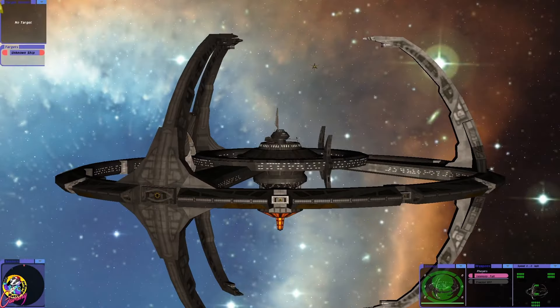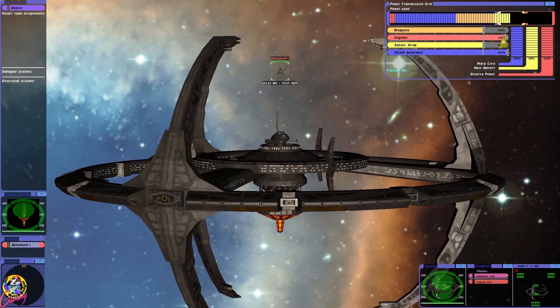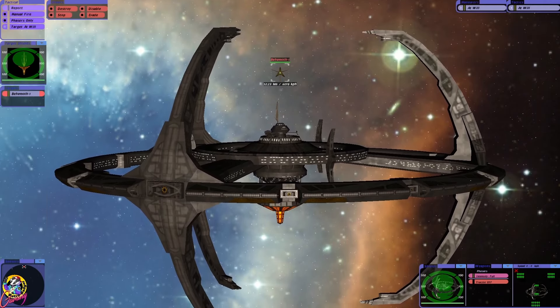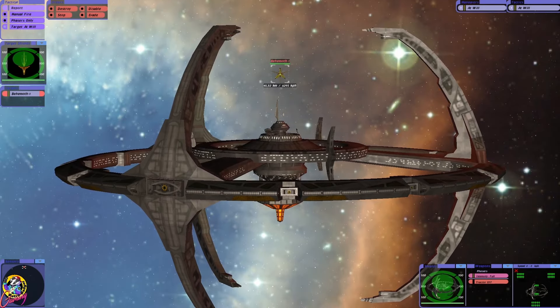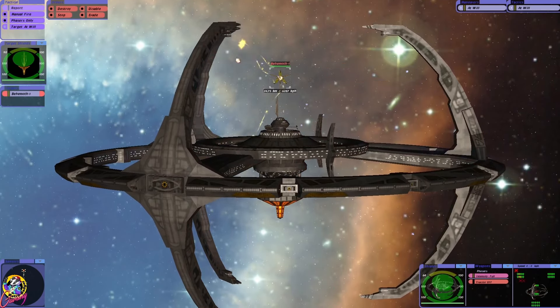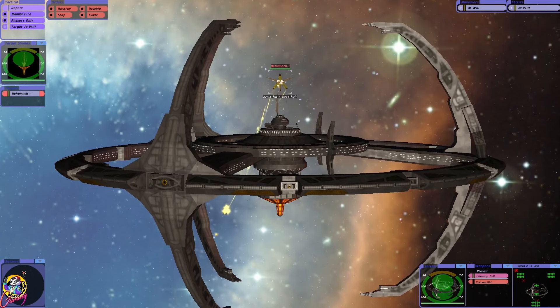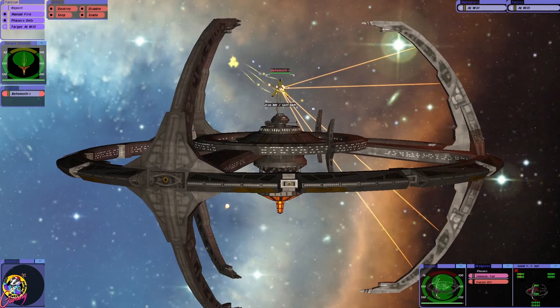I'm not entirely sure what happened there. Some theories I have are maybe Quark and the chief comedian did a deal with Q. DS9 has been heavily upgraded and it's now equipped with 5000 quantum torpedoes. I have tried this battle with the Federation fleet on our side and unfortunately the game crashes every single time, but the fleet gets wiped out pretty quickly anyway. Let's see if the RBG Deep Space Nine can make a difference.